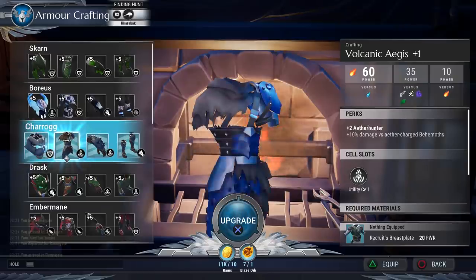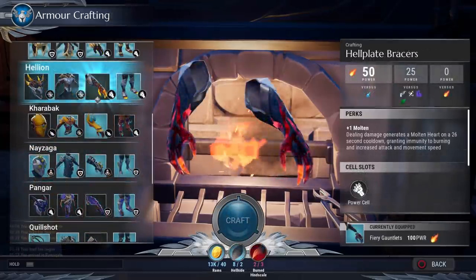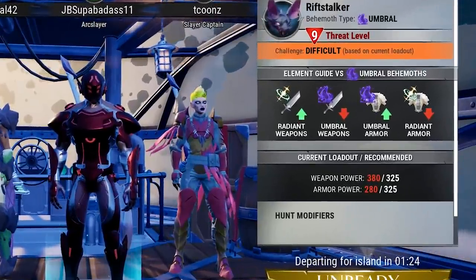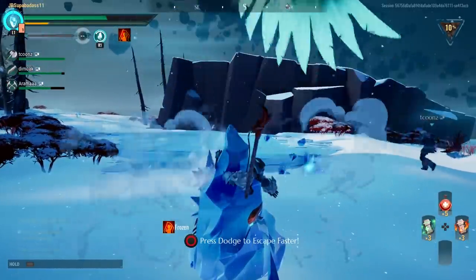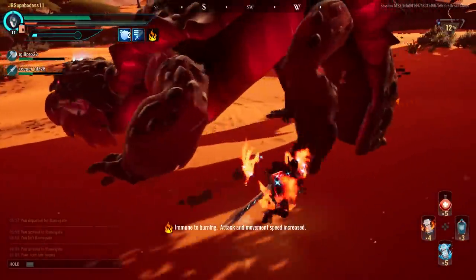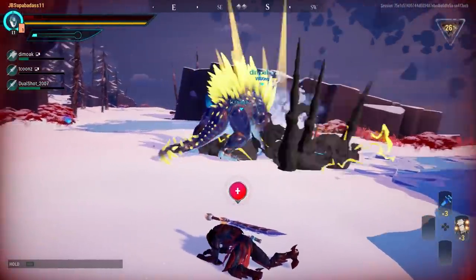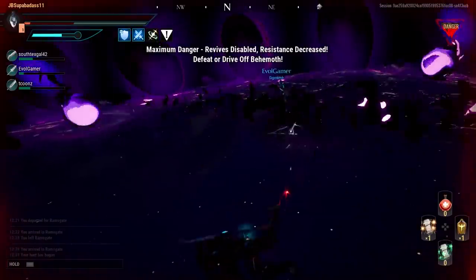For every behemoth in Dauntless you go up against, you're able to craft an entire armor set and one of each of the melee weapons. All behemoths and their gear sets have associated elements — it can be a little confusing at first, but after some time it's quite simple. Essentially, if you want to fight a frost behemoth, you'll want a blaze weapon to melt it and ice armor to soften its blows, and vice versa for a blaze behemoth. There are three pairs of type counterparts — frost versus blaze, terra versus shock, and umbral versus radiant — no triangles, so you don't have to memorize pocket monster typing all over again.